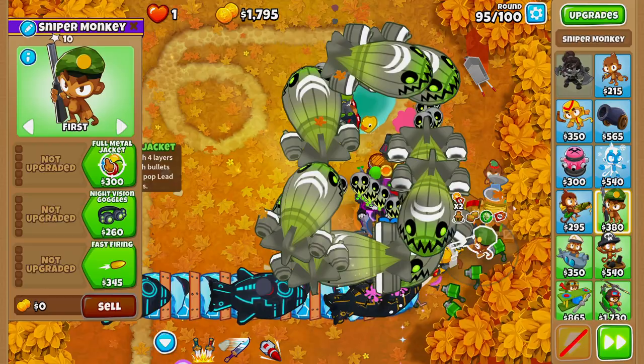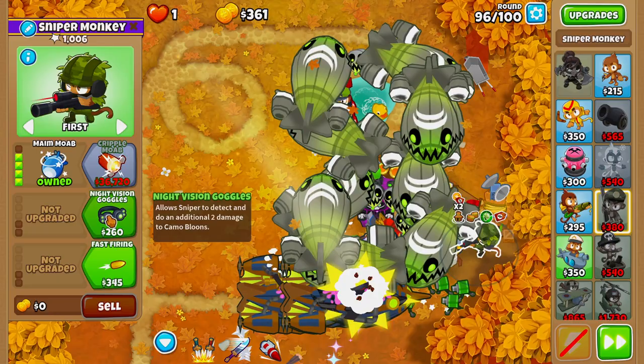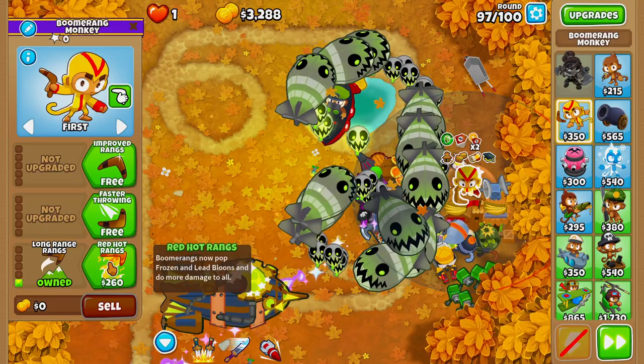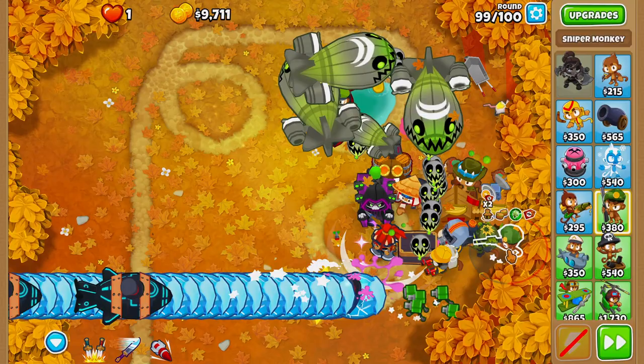Also on round 95, we'll grab ourselves a Sniper, upgrading it to Full Metal Jacket, Large Caliber, then Deadly Precision on round 96, followed by May Moab, also on round 96. Then we'll also grab Night Vision Goggles and Shrapnel Shot. On round 97, we'll grab a Boomerang Monkey, placing it behind our Villages, upgrading to Long Range Rangs, Red Hot Rangs, Kylie Boomerang, and Moab Press on round 98. Then we'll also grab Improved Rangs and Glaives.